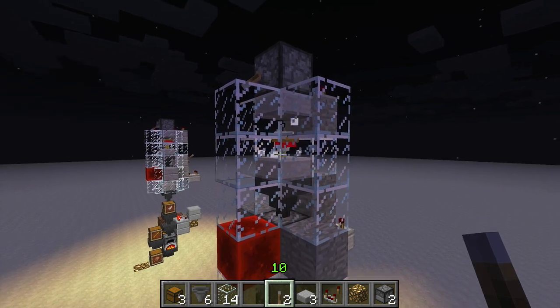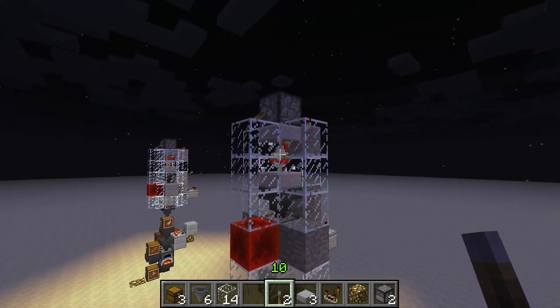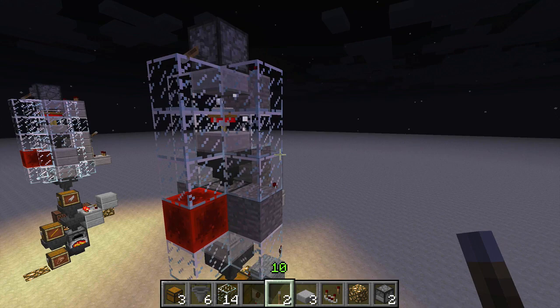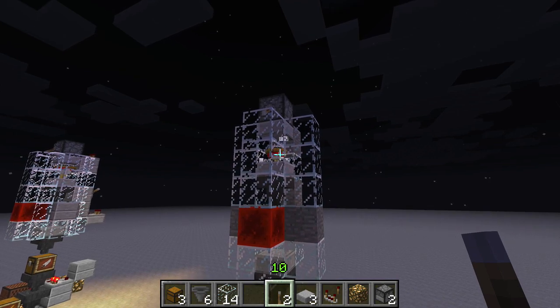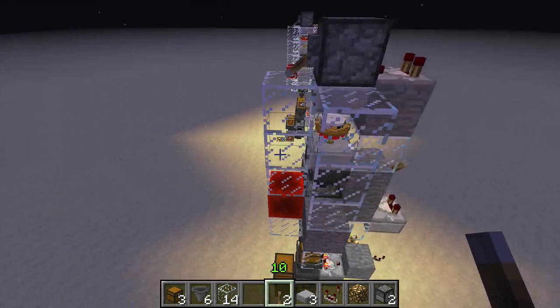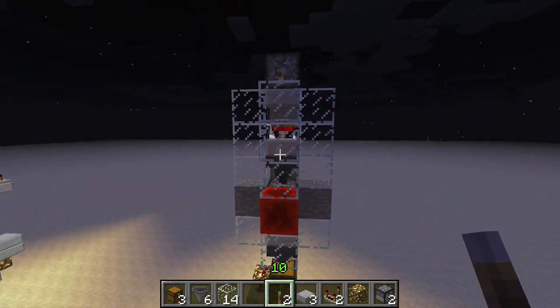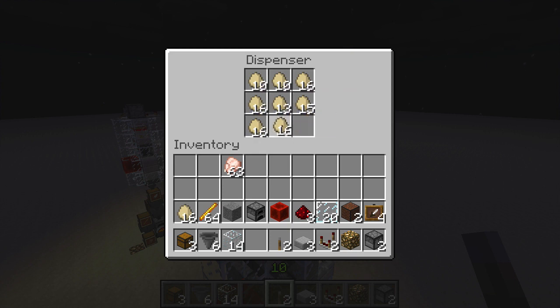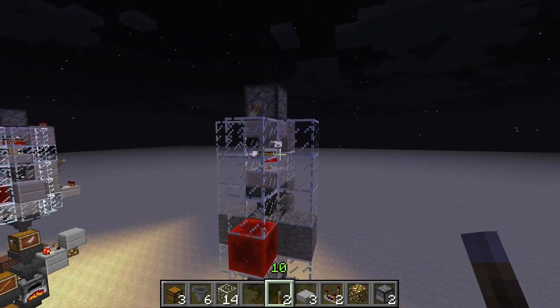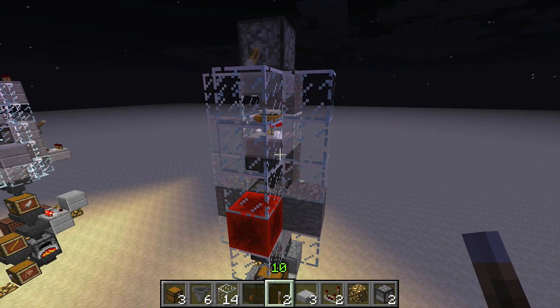They will stand exactly in the center there, which means that they will grow up exactly in the center there. And any eggs that they drop will fall directly down into the hopper below. Now you need to be really careful not to do anything that might disturb those chickens or you're going to have a big chicken mess. At this point you're basically done. You probably want to fill this dispenser with eggs about three times, which should get you roughly in the neighborhood of a hundred chickens there, which is plenty to get a nice constant stream of fried chicken going.